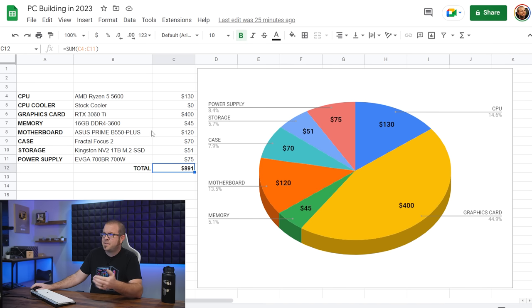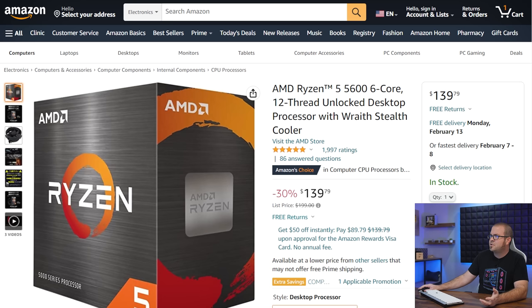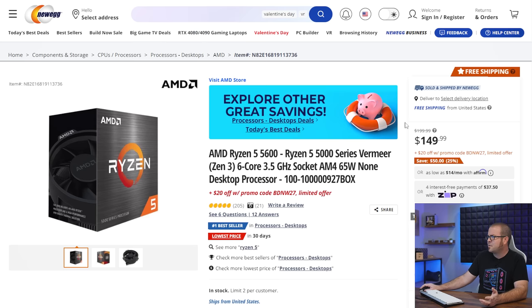Since we're focusing on budget builders, we've taken a few steps to cut costs. One is that we're going with a previous generation CPU, the Ryzen 5 5600, on AMD's AM4 platform. They do have a new platform called AM5 that launched at the end of 2022. The new platform is faster, but it's also more expensive. By sticking with AM4, we can save a good amount of money, and we still have a good upgrade path — one of the best CPUs for gaming right now is the 5800X 3D, which you can drop into this build. The Ryzen 5 5600 can be found for $130 to $140, currently $130 with a promo code on Newegg.